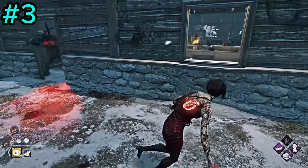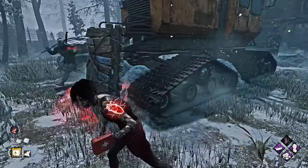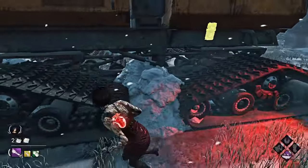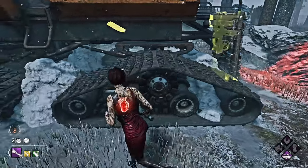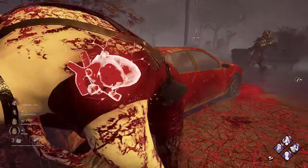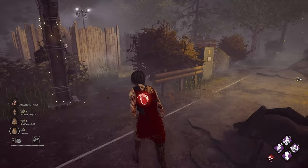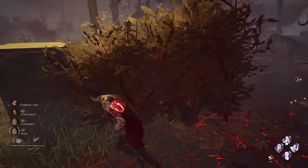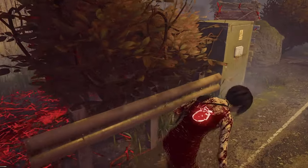Tip number three: fake window vaults and pallet drops. As a new player, don't be afraid to try faking vaults or pallet drops. Many killers still fall for these tricks even after hundreds of hours of gameplay. Experiment with this strategy and adapt based on the killer's reaction. It is a risk, but you'll honestly be surprised at how often it actually does work.